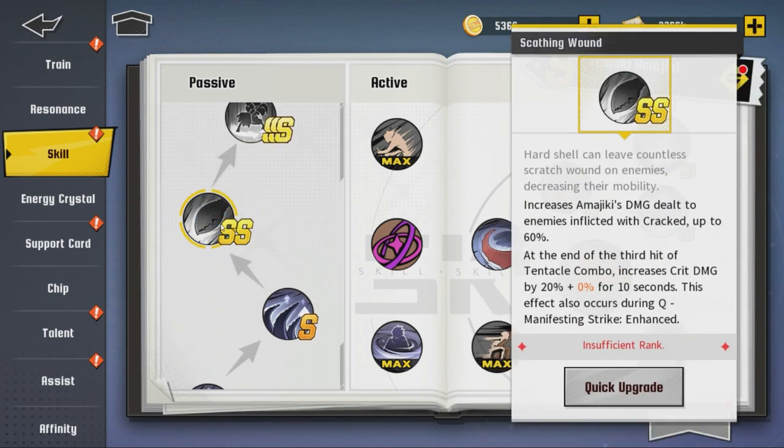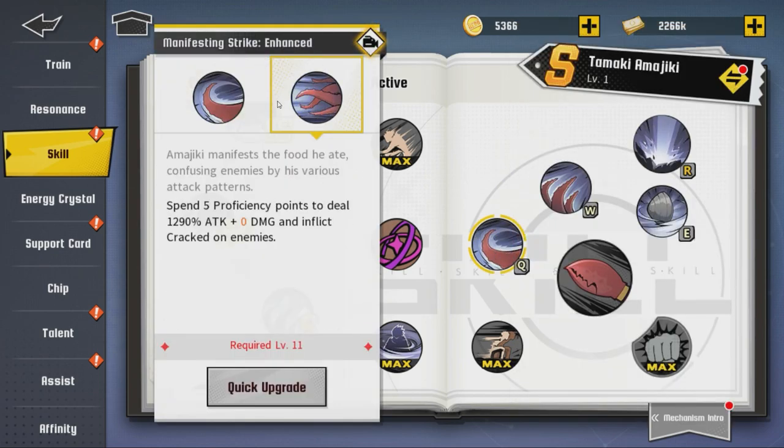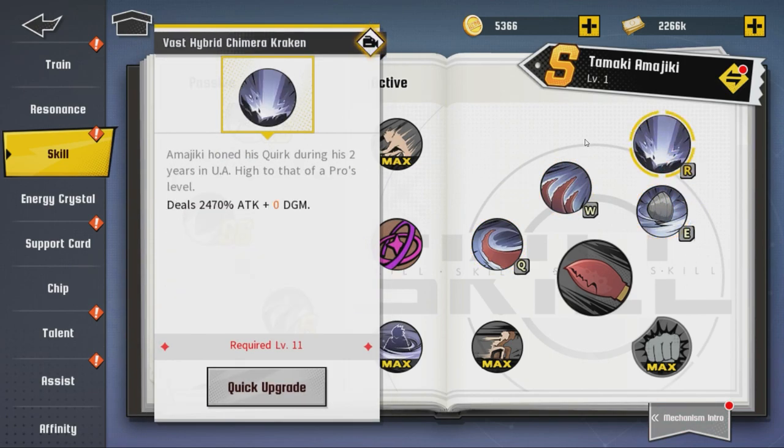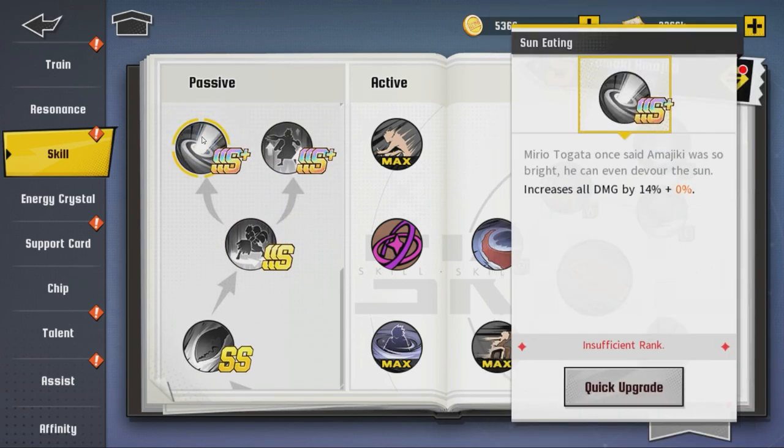That's the S passive. SS increases Amajiki's damage dealt to enemies inflicted with Cracked, up to 60%. At the end of the third hit of the tentacle combo, it increases crit damage by 20% for 10 seconds. This effect also occurs during Q 'Manifesting Strike Enhanced,' which has two different things — you level it up then you can use it, similar to Bakugou. SSS increases all damage by 15% for five seconds after a form change.